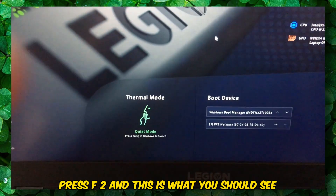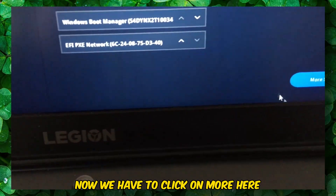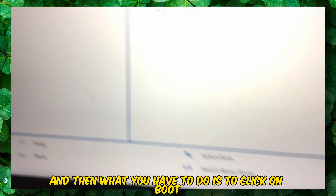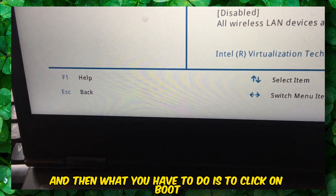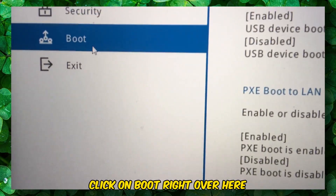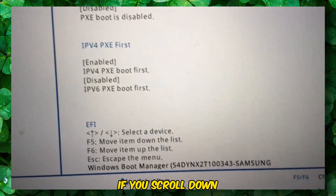Press F2, and this is what you should see. Now we have to click on 'More' here, and then what you have to do is click on 'Boot' right over here.